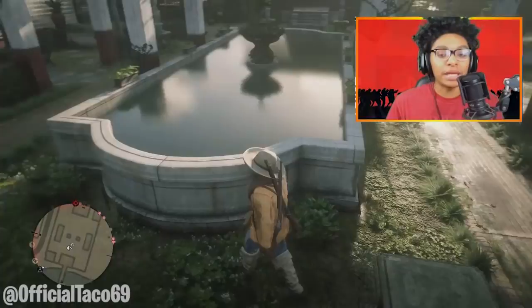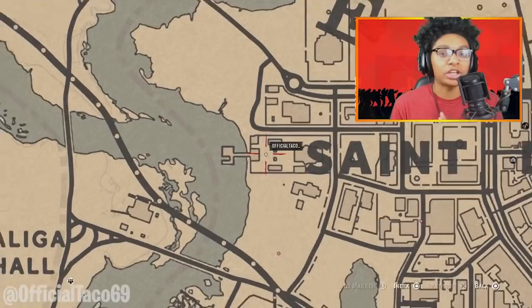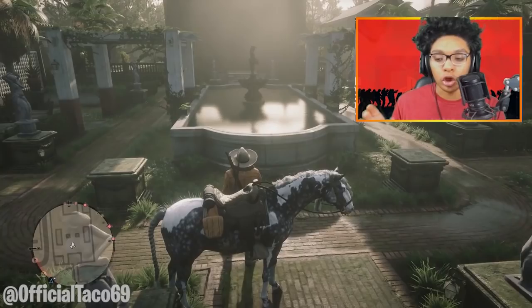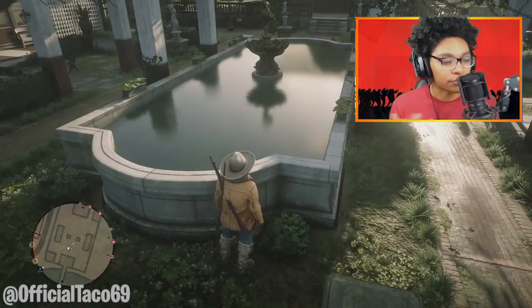For the first method today it's going to be about fishing. All you guys are gonna be doing is going to this location which I'll show you guys on the map right now. This is over here in St. Denis in the backyard of a mansion. In the back of this mansion there is a fountain, and all you want to do is simply take out your fishing rod to make fish spawn inside of the fountain.